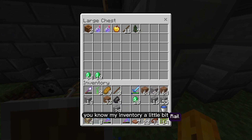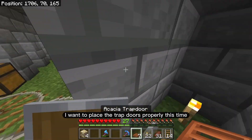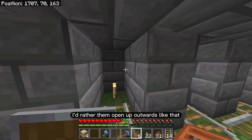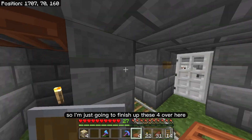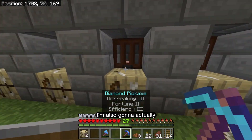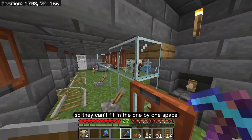I'll clean up my inventory a little bit. The glass can go back. The trapdoors — I want to place them properly this time because I don't like when they open up inwards. I'd rather them open up outwards, and the only way to do that is if you're standing inside and place it at the top. I'll finish up these four over here. I can't fix the others because now they're not in the minecarts anymore — I have to wait until they're adults so they can't fit in the one-by-one space.